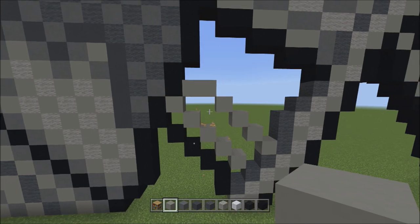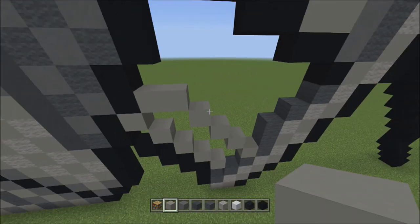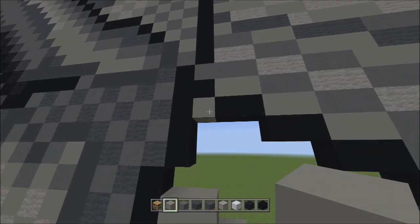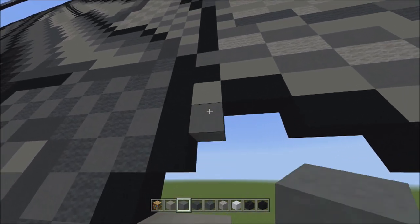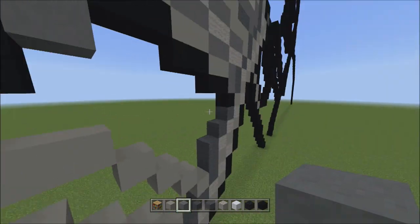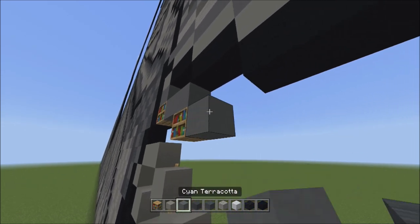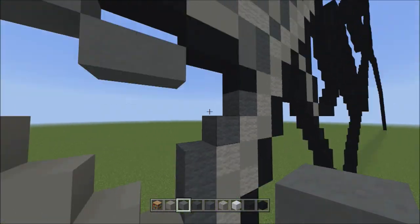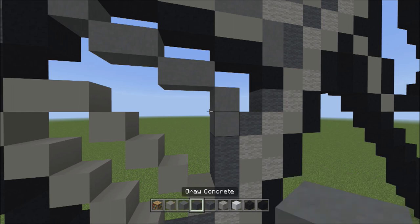Switch back to the cyan terracotta and fill in just this one spot with cyan terracotta. Switch to light gray wool and fill in these three empty spaces up here with light gray wool. Switch back to cyan terracotta and fill in the remaining empty spaces with cyan terracotta. There we go. I'll fly back so you can see it should look exactly like this. Switch back to the cyan terracotta as our main outline block and head back down. Start at the very bottom left corner of this empty space — add one cyan terracotta — one. Quickly switch to gray wool: add one gray wool going up to the right — one — and another going down to the right — one.